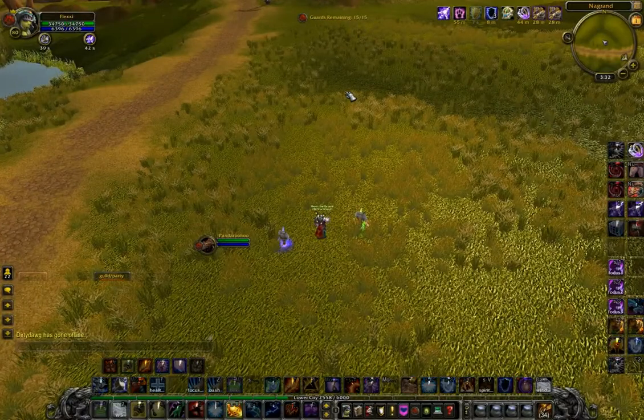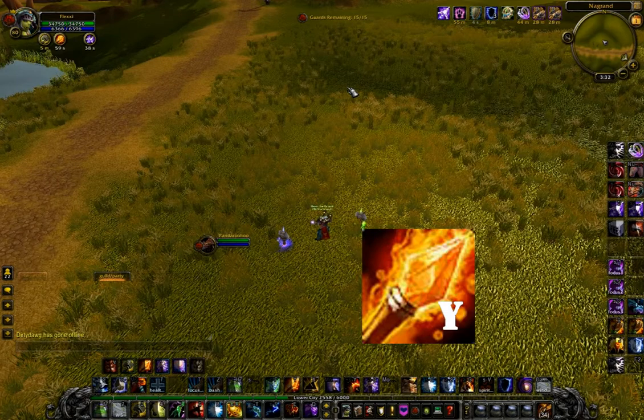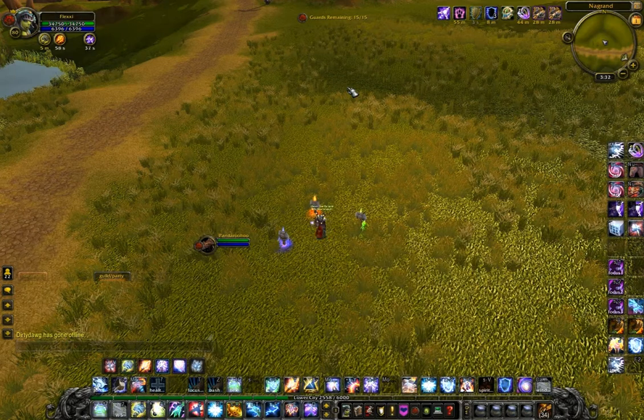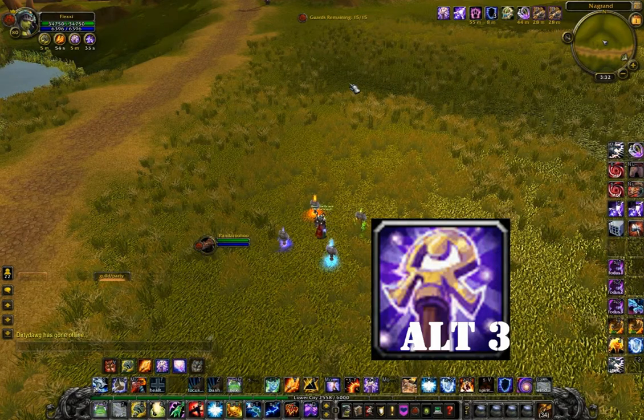Next is a new keybind for me, Searing Totem, which is bound to Y. Searing Totem was never used in TBC or Wrath of the Lich King. Blizzard introduced it in 4.0, making it a vital part of Enhancement due to the Searing Flames talent. Finally, I have Magma Spring bound to Alt 3. I used to drop Cleansing Totem to remove Poisons and Diseases, but that Totem no longer exists.